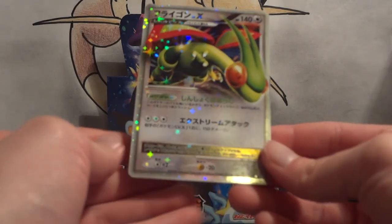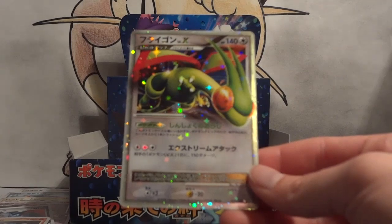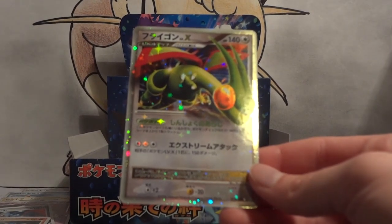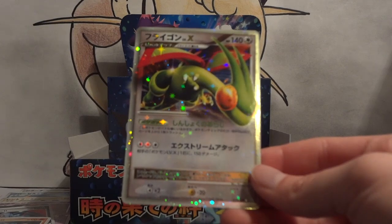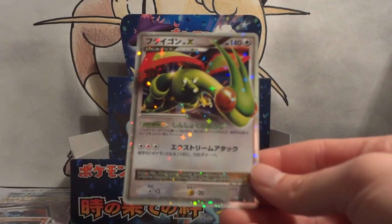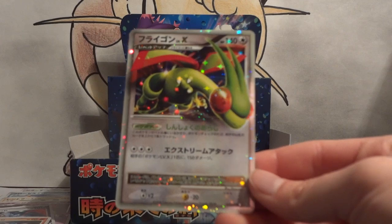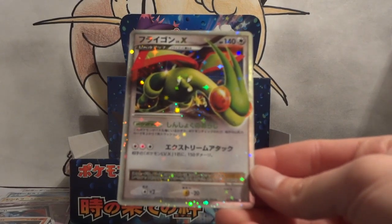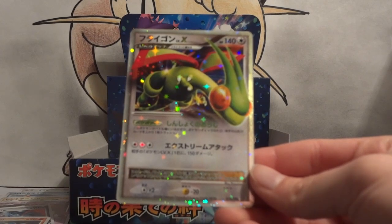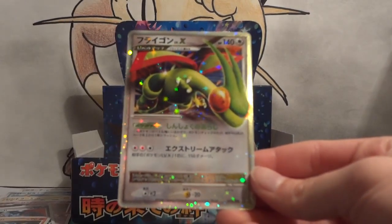So my possible pulls from this set were Flygon, Luxray — and I pulled Luxray in the English version, so it would have been cool to pull another, but Flygon I didn't pull in my English one. Alakazam Level X was also in this set. Looking at the list: Luxray, Alakazam, Hippowdon. I definitely think I pulled the most epic Level X of the four. Luxray and Flygon are the big Level X's in this set. Because I pulled Luxray in English, pulling the Flygon in Japanese — oh, so cool.